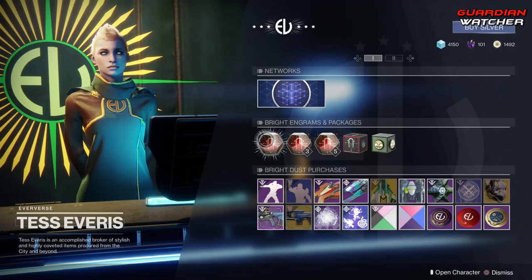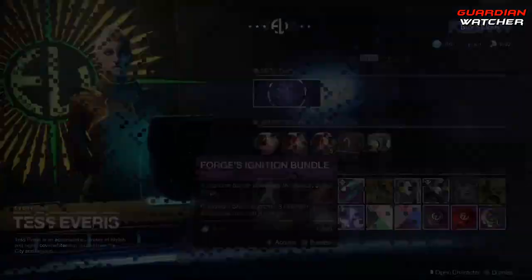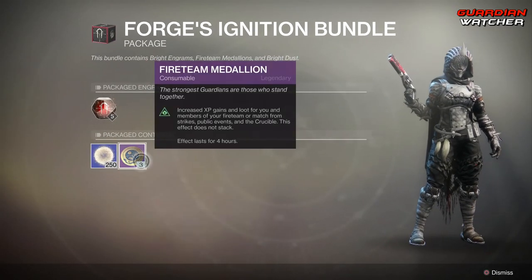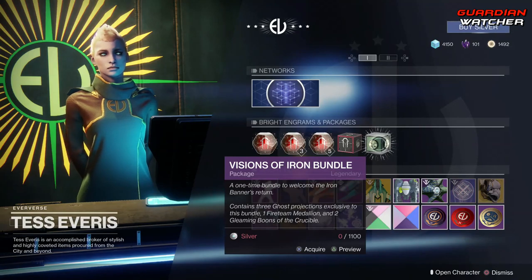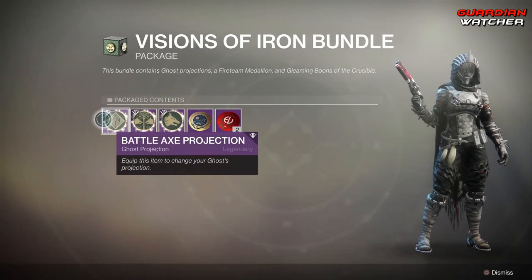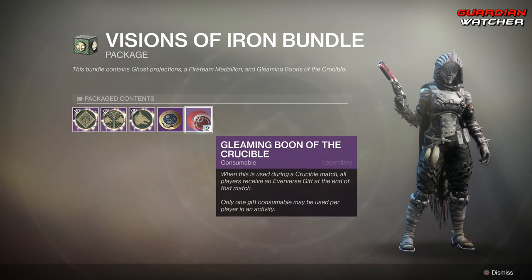Coming down to the Bright Engrams and Packages: we have your Etched Engrams — single, three, and five. Then we have your Forged Ignition Bundle, which comes with Engrams, 250 Bright Dust, as well as a Fireteam Medallion when you get three of those. And then we have your Visions of Iron Bundle, which costs 1,100 Silver. This gives you Battle Axe Projection, Iron Banner Projection, Young Wolf Projection, a Fireteam Medallion, and then two Gleaming Boon of the Crucibles.